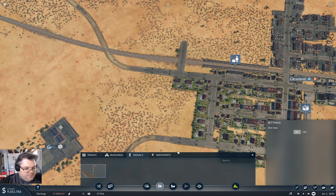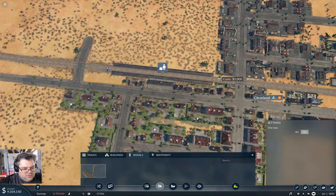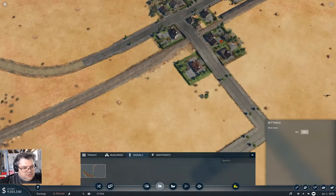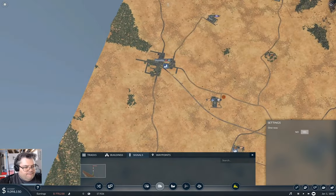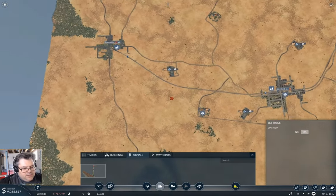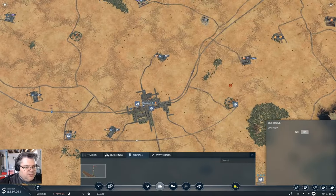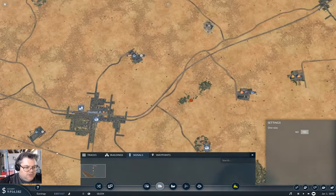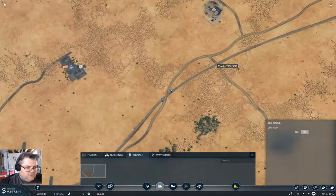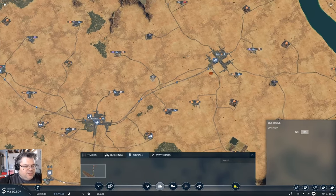You should put a couple of signals on there. I want a signal there, and a signal there, and one here, and one here. Probably one in the middle here. And probably a couple in the middle here. Put signals there, and here.